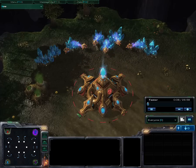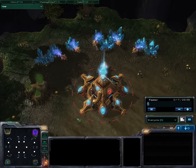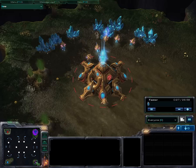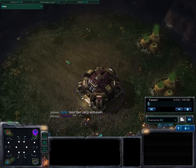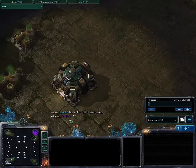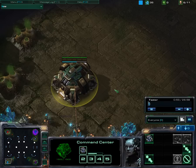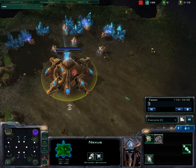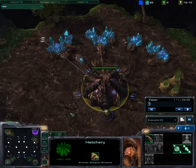Hey guys and welcome! Another 2v2 here on Calvus Ravine. It's quite a light game but I'm commentating it. I just played it together with a guy called Dude, playing a couple of 2v2s. I'm starting at the bottom right corner as the purple Terran, and my ally Dude was also playing Terran. Light blue is at the bottom left corner, red Protoss at the top left, and the blue Zerg in the top right corner.